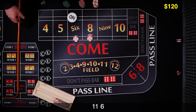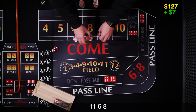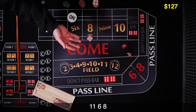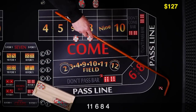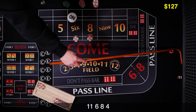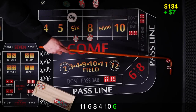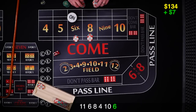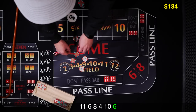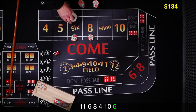Let's see that 6 come right back. There's the 6 — it's going to pay $7. The first time we're just going to collect it. We want to see another one. There's the 4... there's a 10... and there's the 6 again — that's our point hit. That's going to pay $7. We're going to take $5, drop it to the dealer, and ask the dealer to take us up to 2 units. We hit our point, so the puck's going to come off.